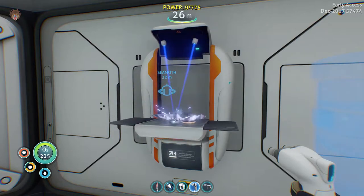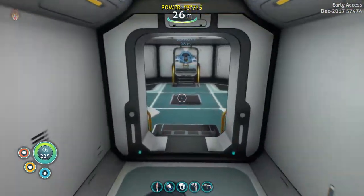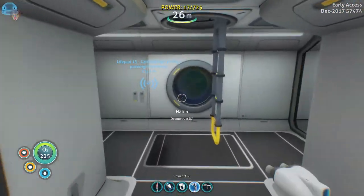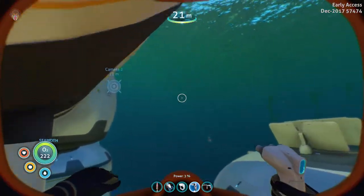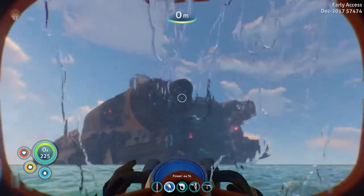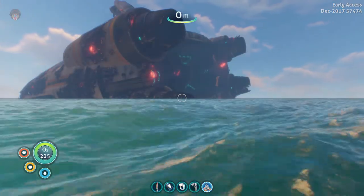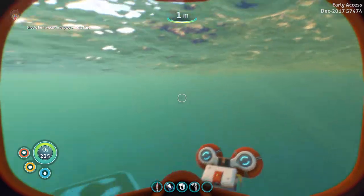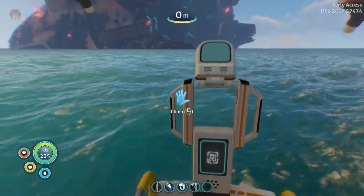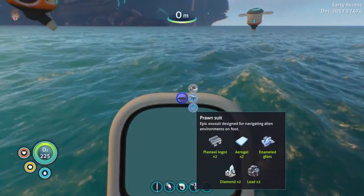Let's cook some food — there we go, chow that down. We're good on food and water. Let's go get the salt. Now let's exit and go to our mobile vehicle bay — the mobile construction vehicle. There we go. All right, what's going to be first — the Cyclops or the Prawn Suit?